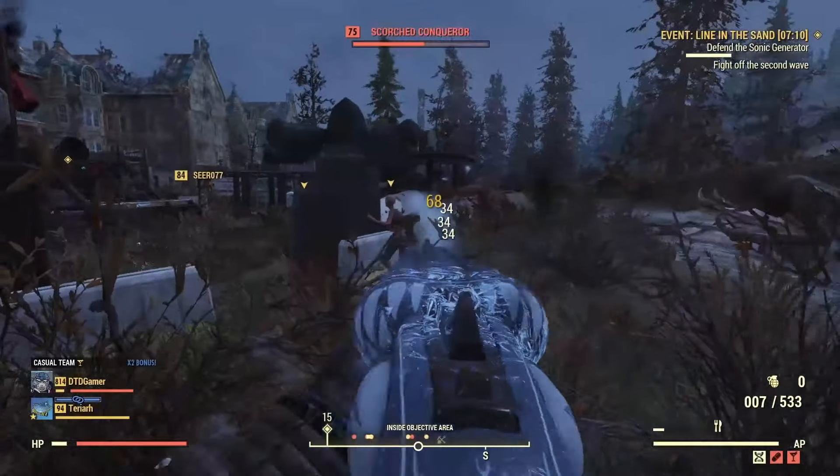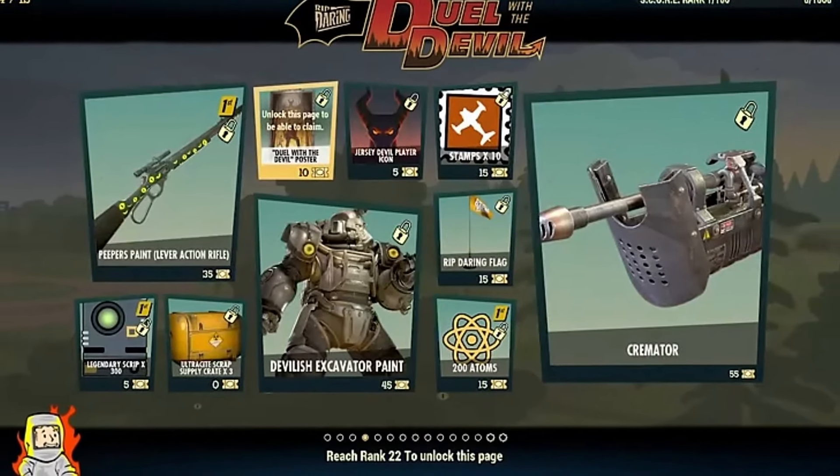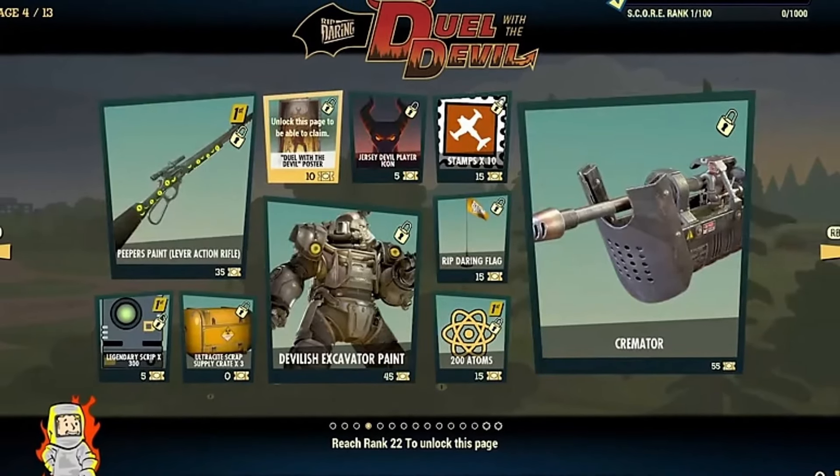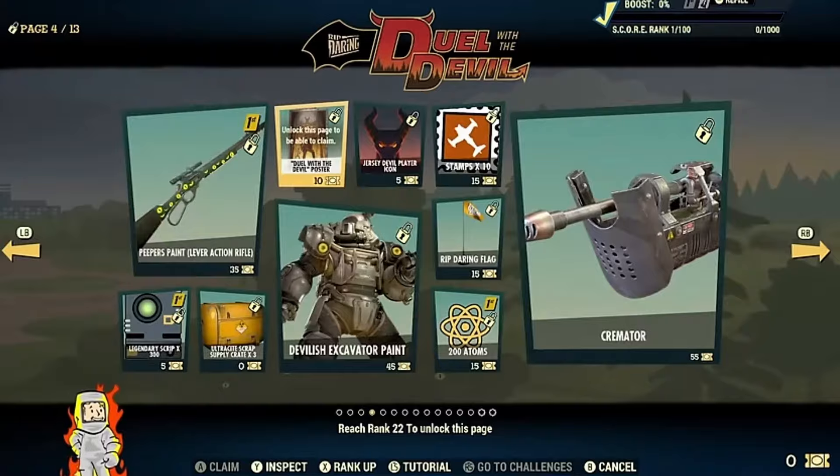From the recent dev dive that Bethesda shared, we can now confirm that this weapon should definitely be coming into the game, and it will be getting added through the new Season 16 scoreboard where it will be unlockable at rank number 22.